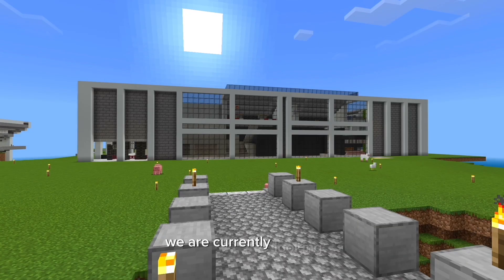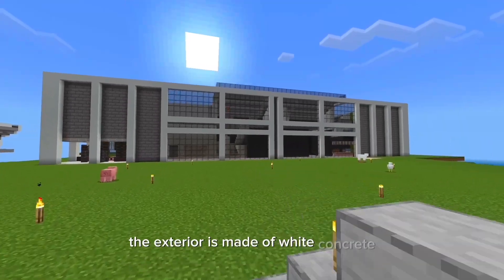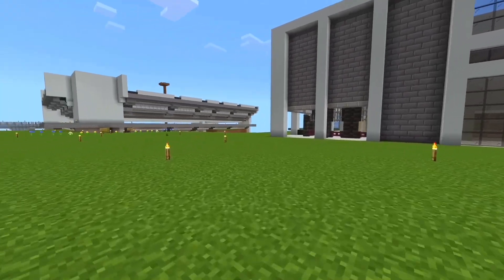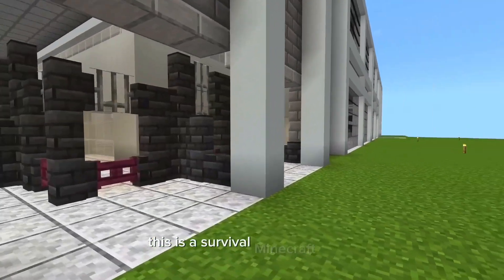We are currently looking at and going to enter the outfield entrance of the stadium. The exterior is made of white concrete, stone brick, and black stained glass. Just to mention for those who are new to the channel, this is a survival Minecraft realm.